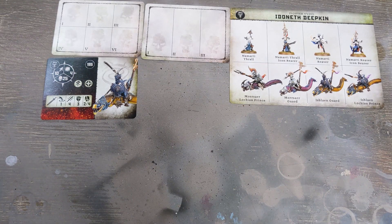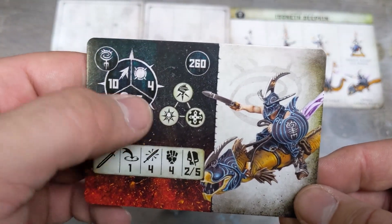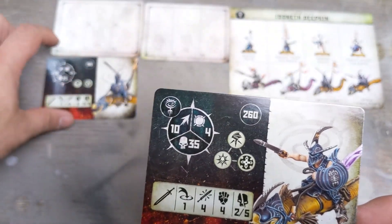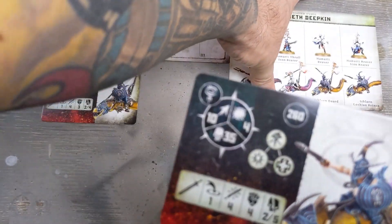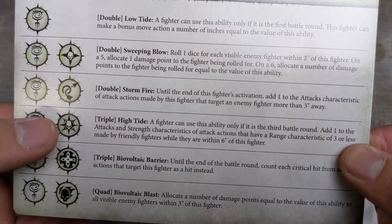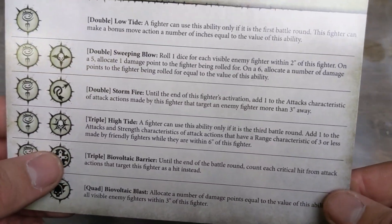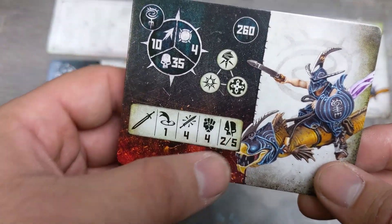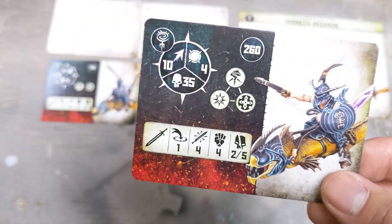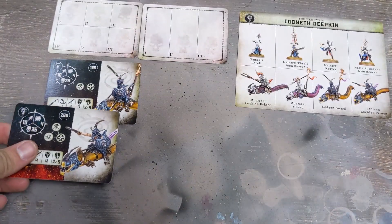Then we've got the Prince — he can be a leader: 10 movement, toughness 4, 35 wounds — same but 10 more wounds. He's got the icon for both High Tide and Bio-Voltic Barrier. His attack is 1 inch, 4 attacks, strength 4, and 5 on the critical hit — one more strength and one more to critical than the Guard. So they can go together.